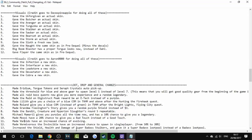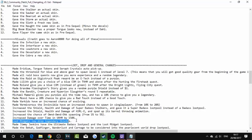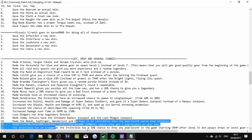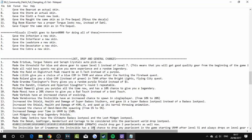The Vermivorous Invincible has an increased chance of spawning in single player from 10% to 20%. Increased the shield, health, and damage of Super Badass Varkids and gave them a Super Badass loot pool instead of a Badass pool. Increased the shield, health, and damage of Ursa and sped up its barrel-throwing animation. Increased the chance to spawn an Armored Armadillo from 1% to 5%. Increased enemy damage in Ultimate Vault Hunter Mode by 150%. Loot Midgets now drop Legendary Shields. Made Jimmy Jenkins have the Ultimate Vault Hunter Loot pool like regular Loot Midgets. Made Debauched, Godfinger, Wanderlust, and Carnage tier 2 pearls — or Gen 2 Pearls — to be considered in the Pearl pool and drop from the Loot pool. Son of Mothrakk, the Invincible, has a 10% chance to drop any Pearl in the game starting in Ultimate Vault Hunter Mode.